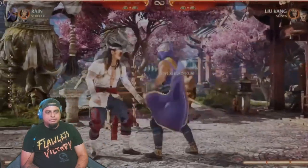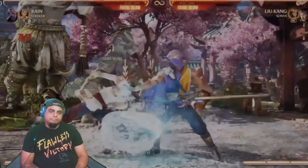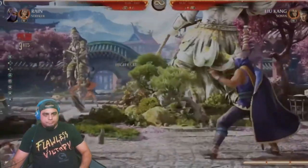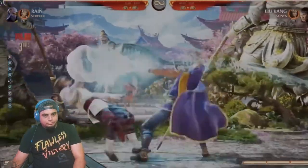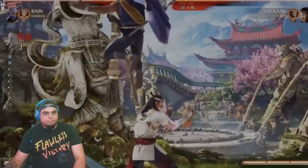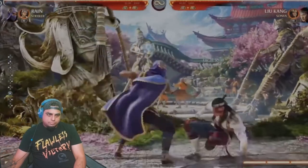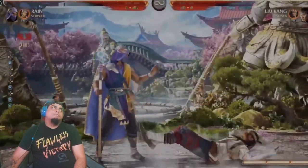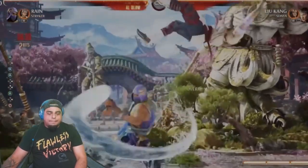Let's start off with a couple of normals I really wanted to show. His forward 2 — yeah, that's fire. It's just really good range, mid, pretty quick. And then forward 3, which is an overhead into a double overhead. Double overhead, it's a pop-up — that'll be one of his most important normals, I think.